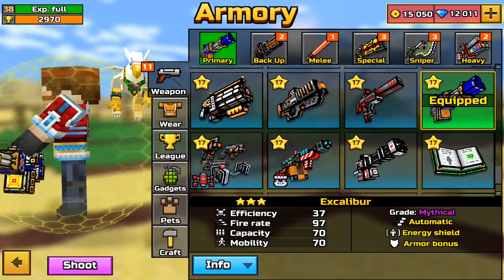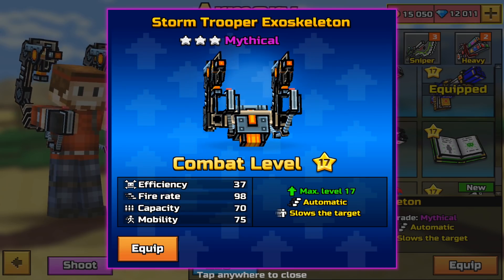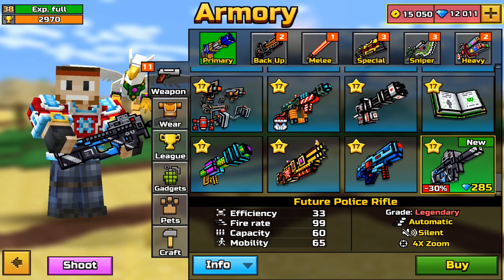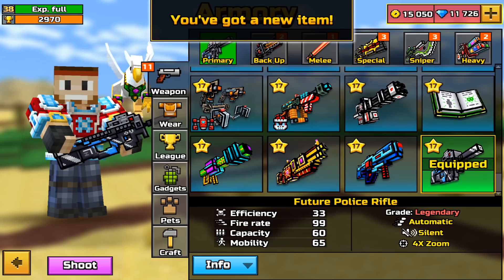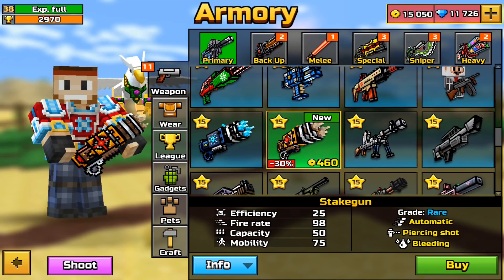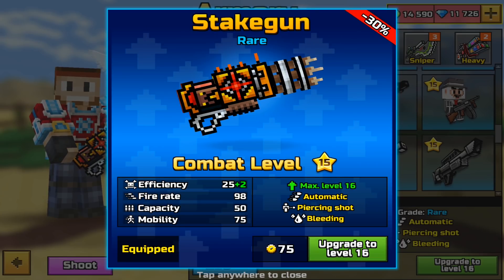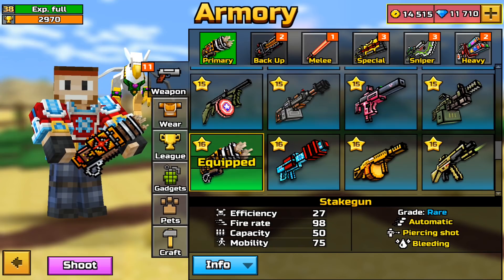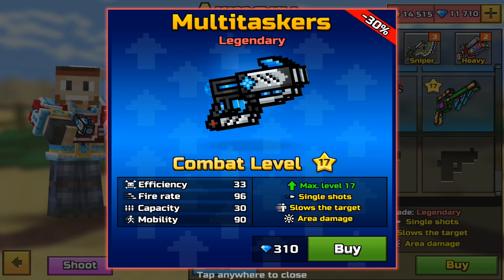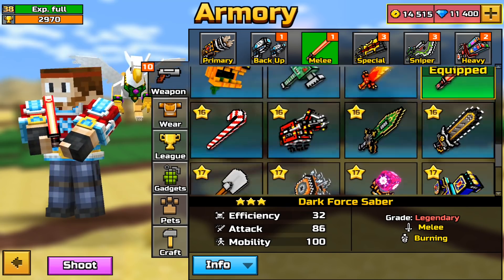It looks like the weapons now have stars next to them indicating combat level. The future police rifle is new — I'm guessing this combat level system tells you how strong weapons are. The stake gun is cool. There's a max level upgrade option. A lot of new weapons — the multi-taskers are what these new melee weapons are called.